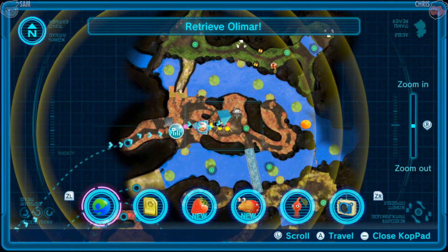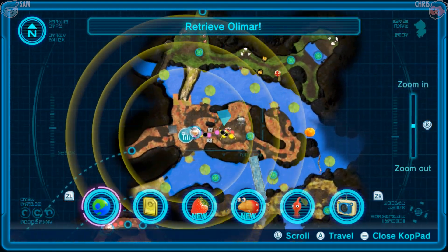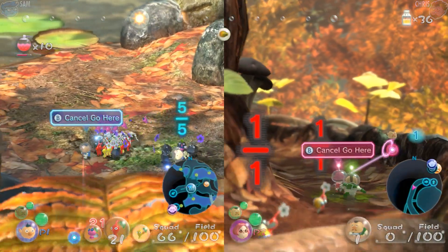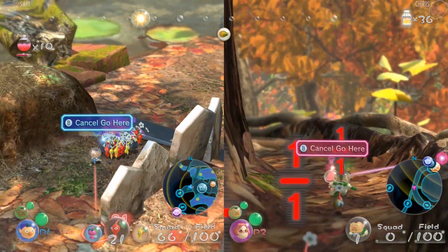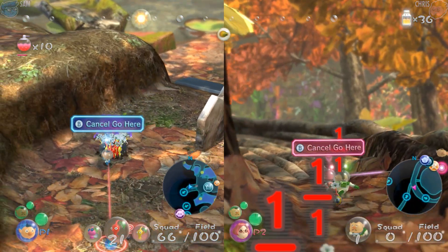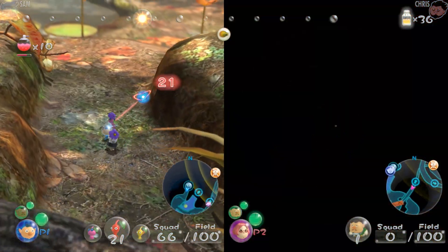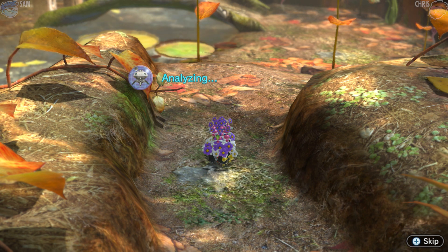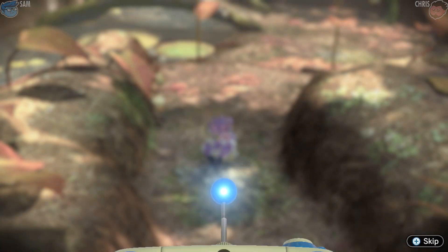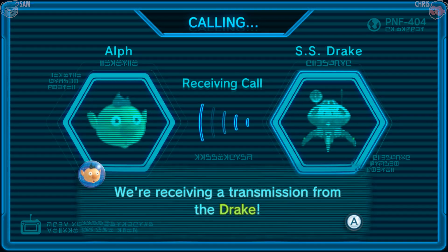I'll head back to camp. I have 66 of them so 34 should be available to you once you get back. I like how some of the ones in the front of the squad aren't even moving — they're just getting crowd-surfed across. They're analyzing Louie. We're receiving a transmission from the Drake.